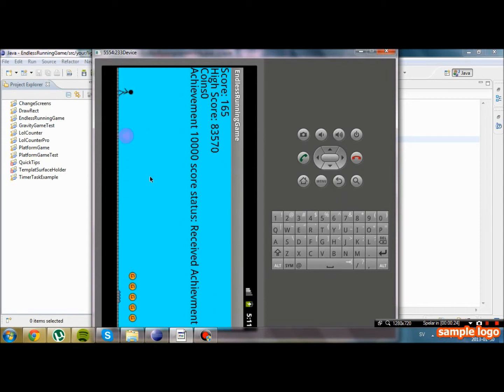What we're going to do in this video is actually try and end the game. When the player gets killed by a spike, we're going to take away everything and make it so we can add a menu — let's say the main menu.